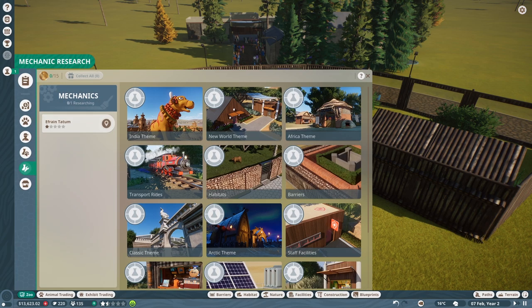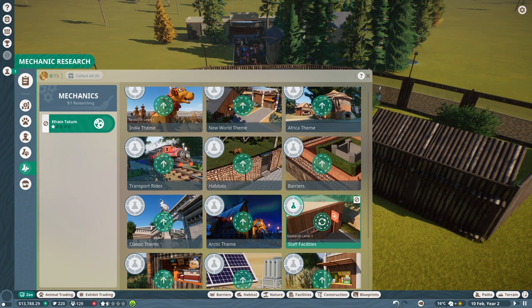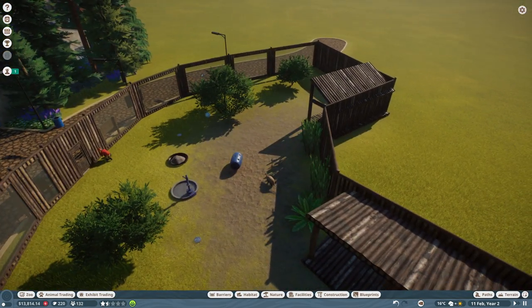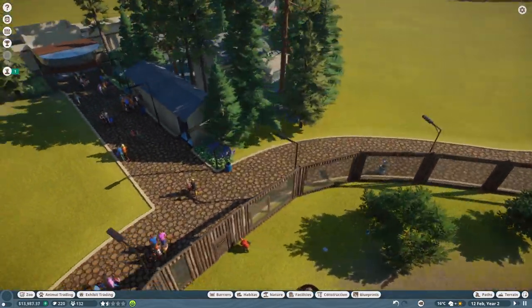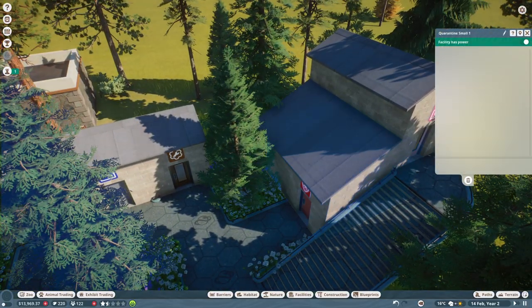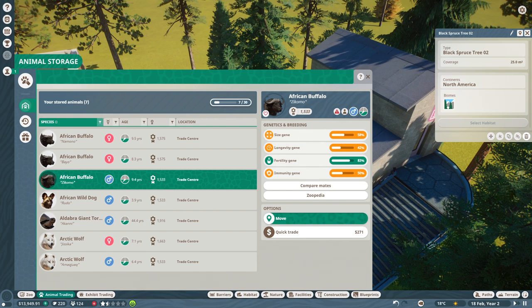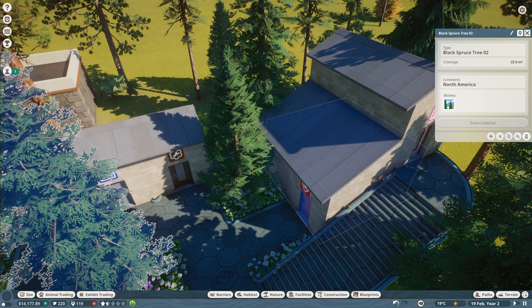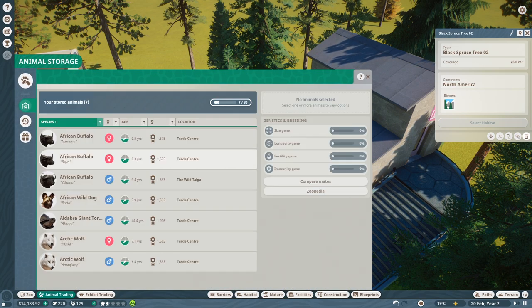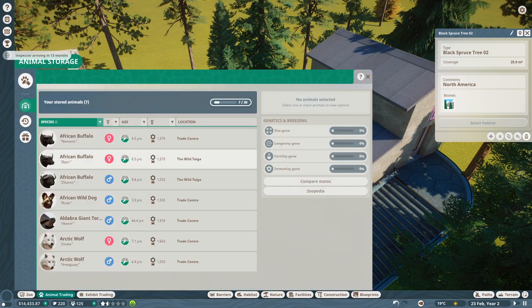We should start to have the mechanic research the staff facilities here. Let's go ahead and have our mechanic do that, because I want to unlock the larger keeper hut. I think the animal I'm going to put in today will be... if we look, we've got these African buffalo, and I think I'm going to send all of them to the quarantine. Sometimes it doesn't respond the greatest to my clicks. I think you can actually transfer animals between your zoos in this, because you can see it says 'the wild taiga.'